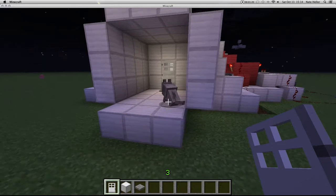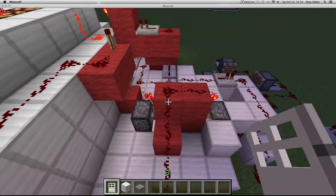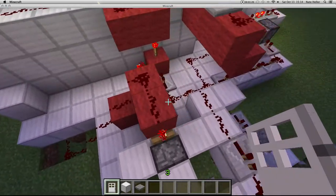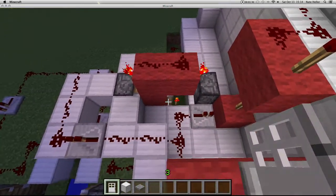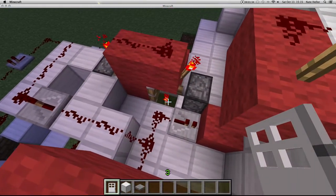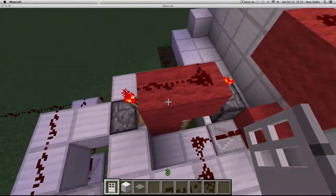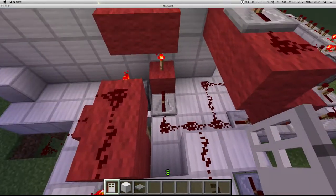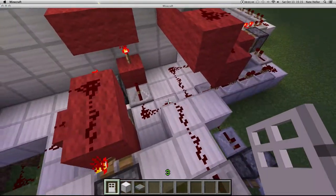When you first step on the pressure plate, the signal is carried out under here and comes right into this T flip-flop. This T flip-flop was a design from CMB Minecraft. He has done so many awesome Minecraft videos, and you guys should really check them out if you haven't already. It toggles this on, and this redstone, as you can see, splits into like five different things.